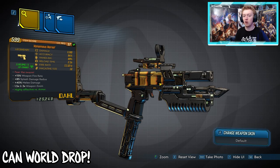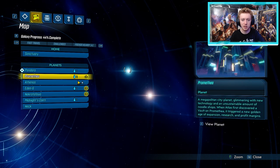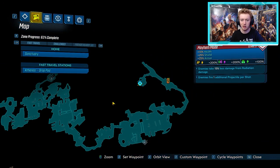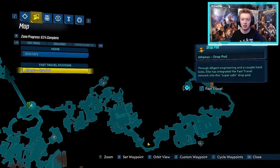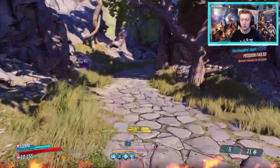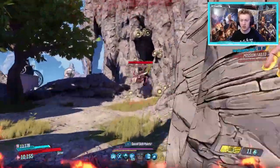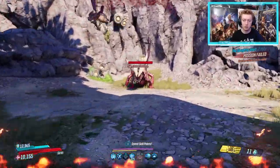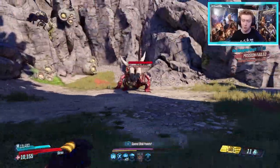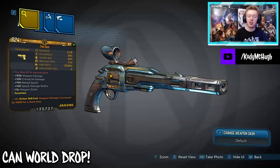Next we have the Hornet Pistol — only comes in corrosive but can come in anointed variants. Go to Athenas. From the fast travel station, run all the way through the Maliwan camp to an ammo dump and checkpoint. Turn around and run toward the Chupacabratch — a crew challenge boss for Sir Hammerlock. He has three dedicated legendaries: Chupa's Organ grenade, the Nagata grenade, and the Hornet Pistol. He's pretty easy to take down at any level once you get to Athenas.